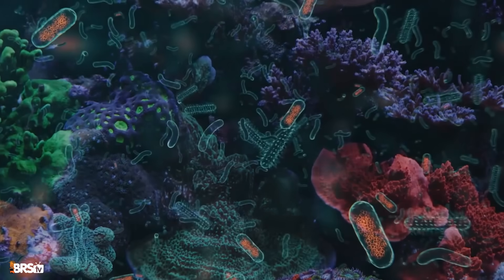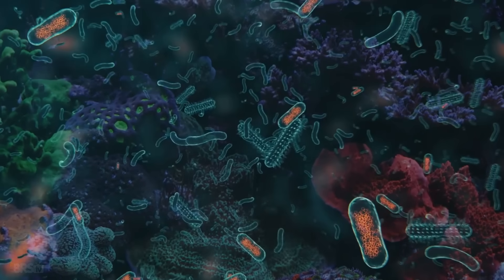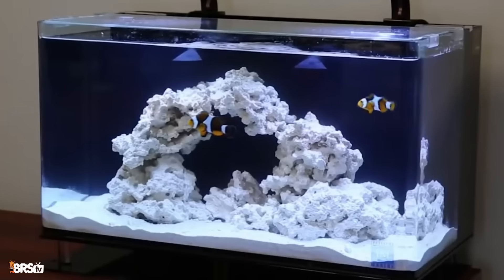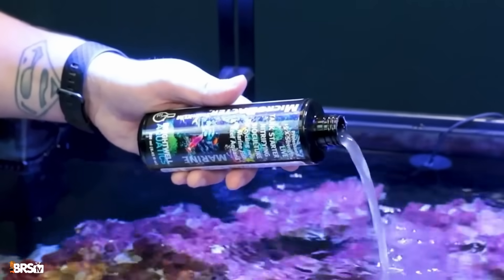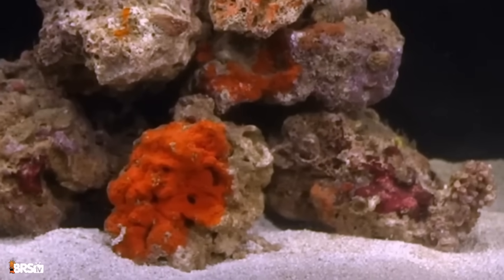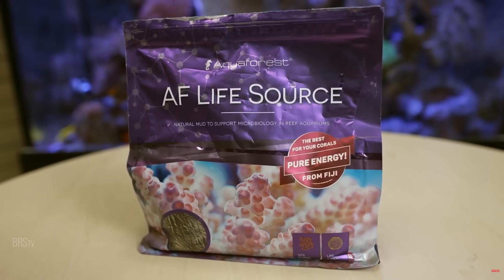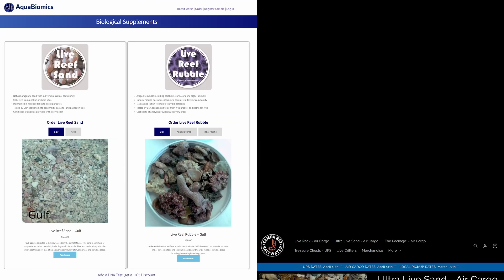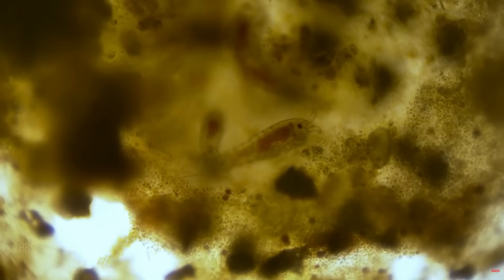Second, make sure you have enough beneficial bacteria in the system by adding cultures like Microbacter 7. If you've already done this when you started up the aquarium, there is no harm in adding more. Third, you can add a more diverse microbiome-boosting product like AquaForest Life Source, or add some cultured live sand or rubble rock from AquaBiomics or Tampa Bay Saltwater. Ultimately, adding pods and boosting the microbiome is going to give your reef tank an army of dino destroyers.